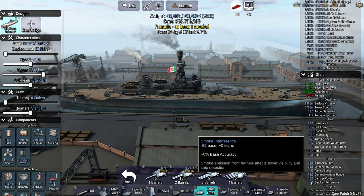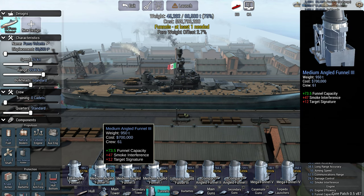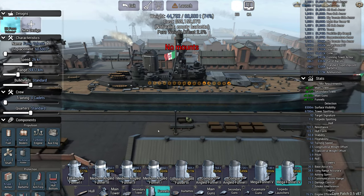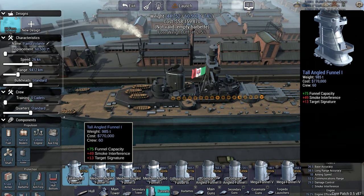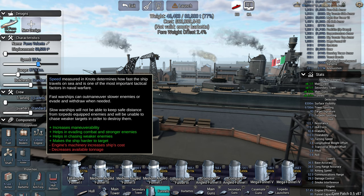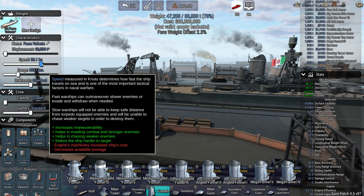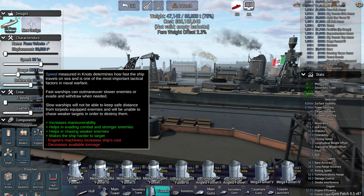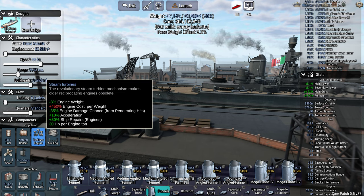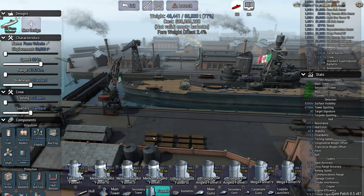Oil, 62 smoke - ooh, new funnels. A mega funnel is going to be my best bet. I need to be able to do 30 knots. Apologies if you can hear a bulldog snoring in the background - that's Millie. We'll go gear turbines and balance boilers. That works.